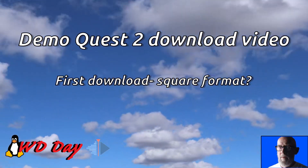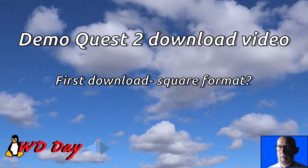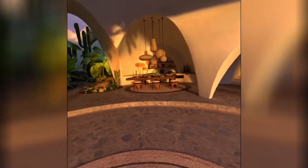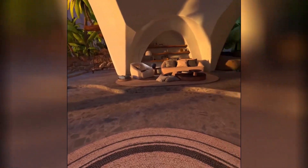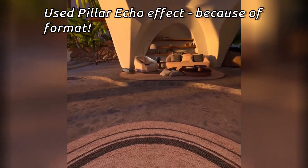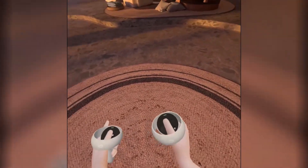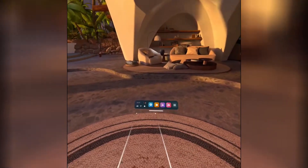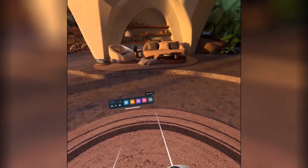Quest 2. I downloaded a video and it happens to be in a square format, so I use an effect to make it look a little better. I've got to figure out how to make it widescreen, and I guess there's a way to jury rig it, but the default is a square image on pictures or video. I did the Mission ISIS demo.